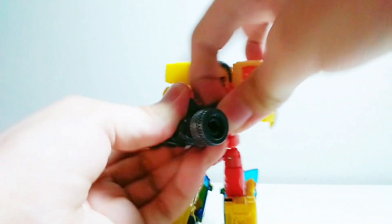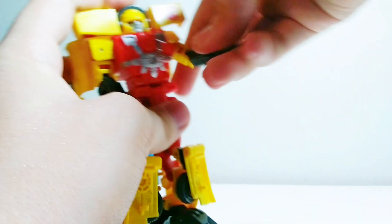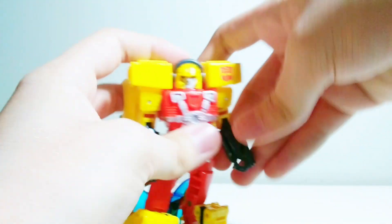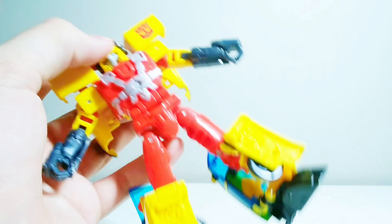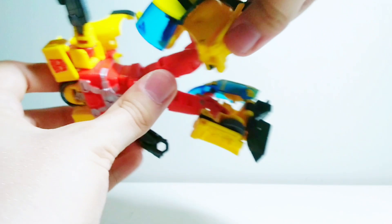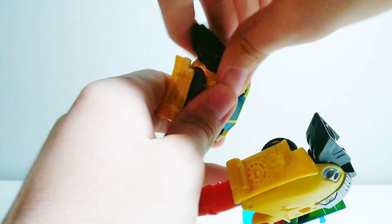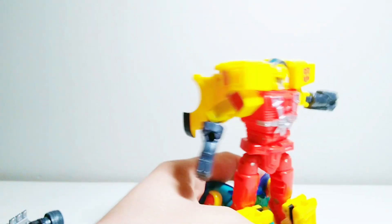We didn't go over articulation — let's do that. The head only swivels, but the visor makes it feel more expressive. The arms can go up and out, with rotation and 90 degrees of elbow bend, though there's no wrist swivel. He's got a waist swivel, universal hip joints, a thigh swivel, and knee bend — you can move the backpack out of the way to get a full 90 degrees. You can also unpeg the feet to get ankle pivot, but they lock in super tight so it's a pain whenever you want to move them.